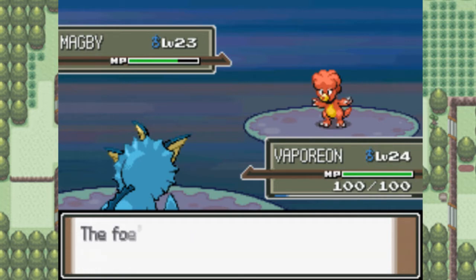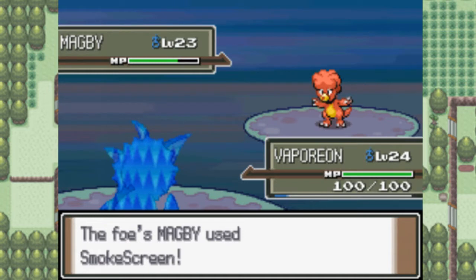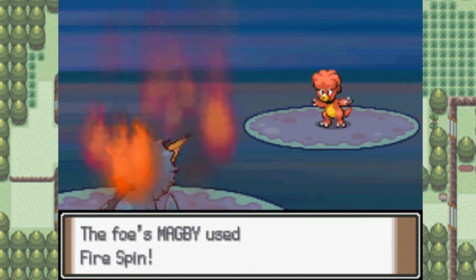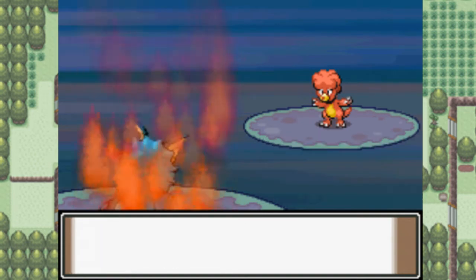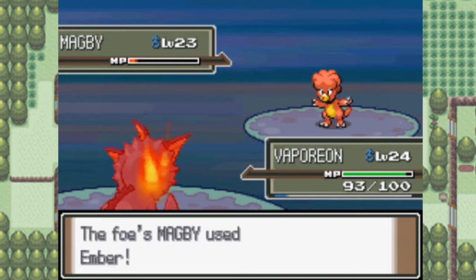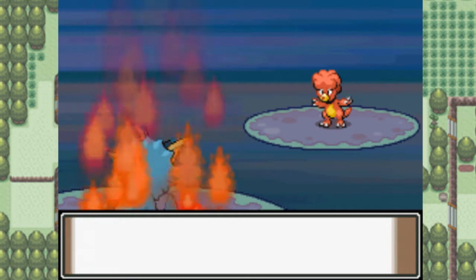Such a tragedy that we don't have any Water-type moves on Vaporeon yet, because it could have easily destroyed this Magby. And it's using SmokeScreen. For the love of God. You're missing already? You're using it again? Fire Spin is the worst Fire-type move ever, okay? Why are you even using it? It is just crap.